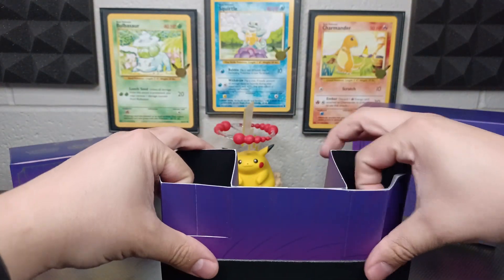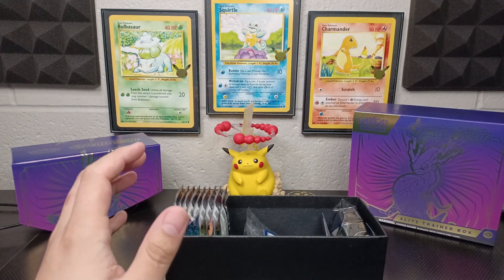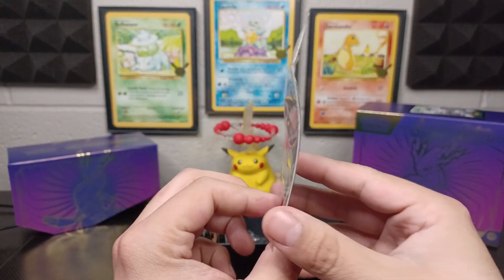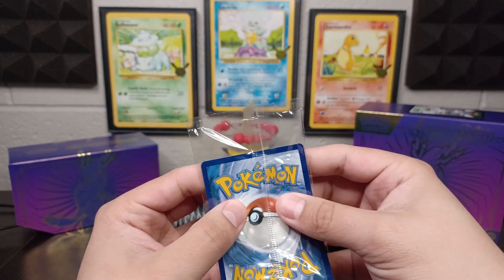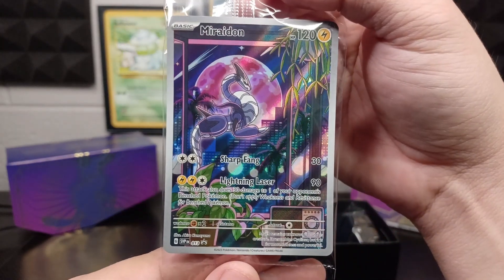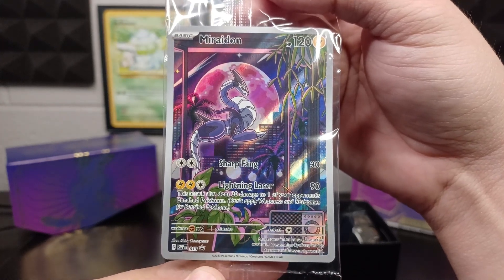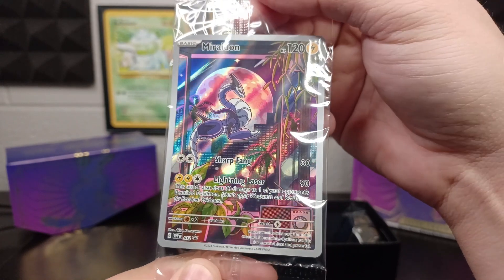Of course we get all the basic stuff. There's a promotional card with this ETB. Here is our code card — stay tuned to the very end if you want that. That promo card is a little rounded over. Check it out — here we got our Maridon Black Star promo, number 13 of all the promos. I'm definitely going to try to collect all these. It involves buying a lot of product, but I do anyways. I love this cityscape and the moon back there — it just looks so cool.